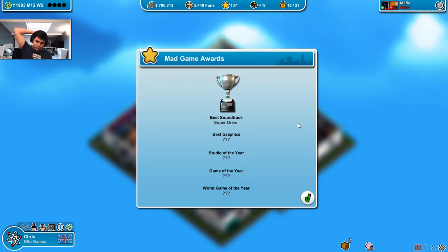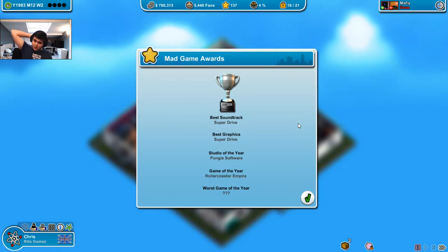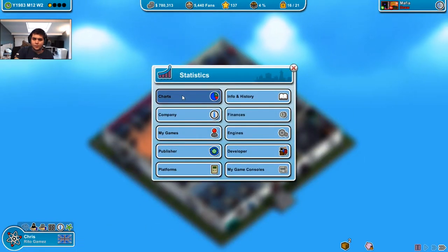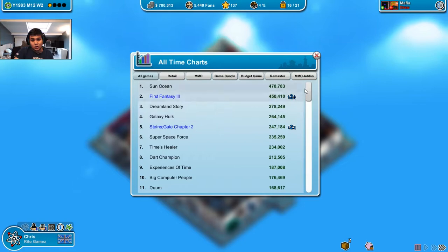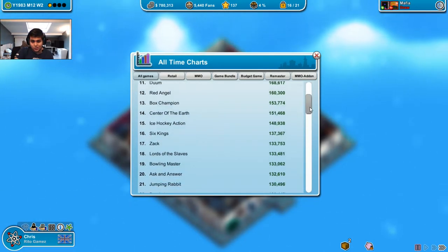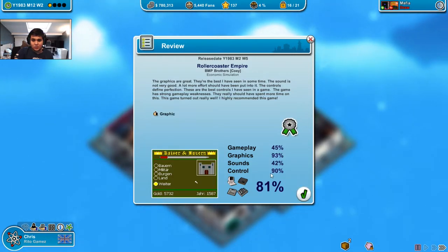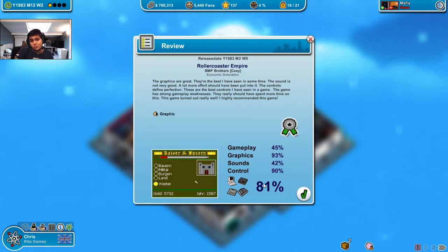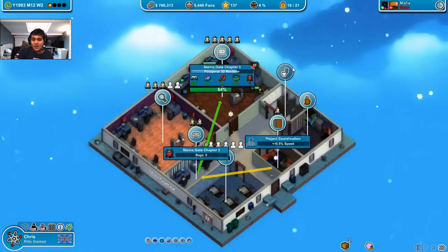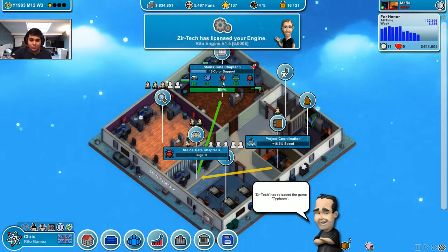Let's go. Soundtrack is Super Drive - not me. Graphics is Super Drive - not me. Studio of the year: Pungie Software - not me. Game of the year: RollerCrosser Empire - not me. Worst game of the year - still not me. So I'm basically in the middle ground right now - not the worst but not the best. Best game of the year - 81%. I wasn't 80%! It had bad gameplay - gameplay, come on! Gameplay is my high point. 250 points - that's a lot.